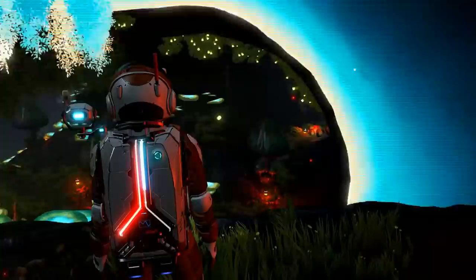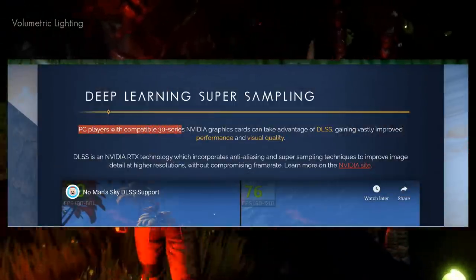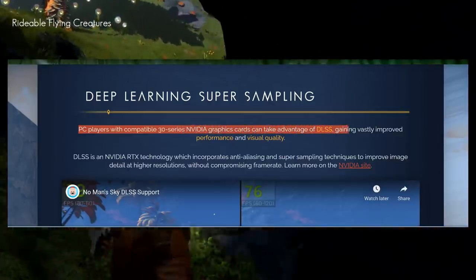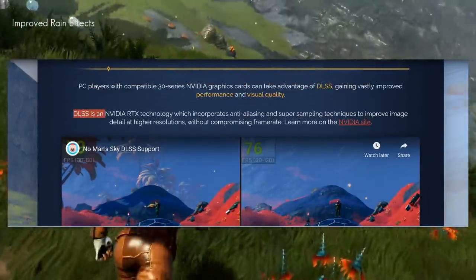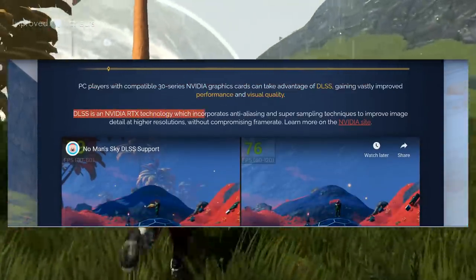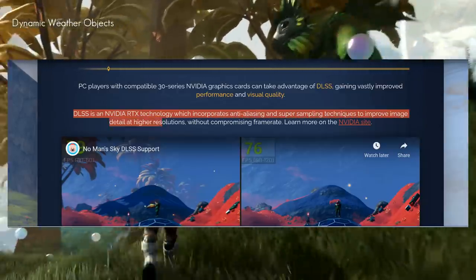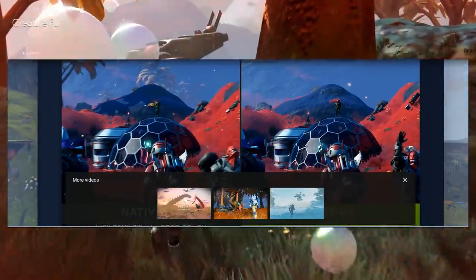They also added Deep Learning Super Sampling. PC players with compatible 30-series NVIDIA graphics cards can take advantage of DLSS, gaining vastly improved performance and visual quality. DLSS is an NVIDIA RTX technology that incorporates anti-aliasing and super sampling techniques to improve image detail at higher resolutions without compromising frame rate. Cool stuff going on there with DLSS technologies.